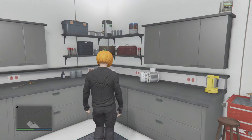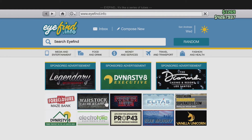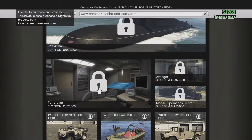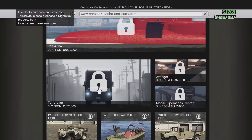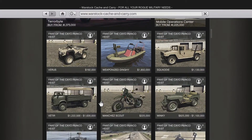First thing I need to do is access the internet. To do that, you can use a laptop at your house or your cell phone by pressing up on the directional pad and navigating to the internet app. It should bring you to this page right here. From this point, I'm going to navigate to the War Stock Cache and Carry website and locate the Oppressor MK2. All of this is done within the browser app — whether it's on your cell phone or laptop, it doesn't really matter.